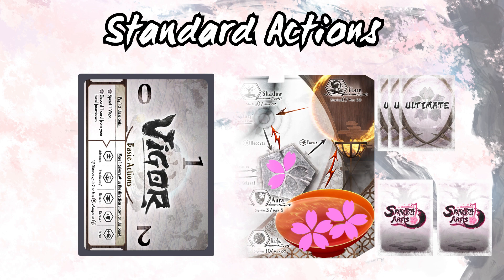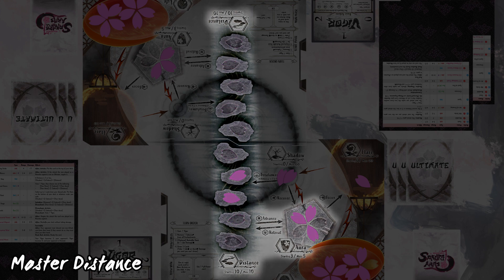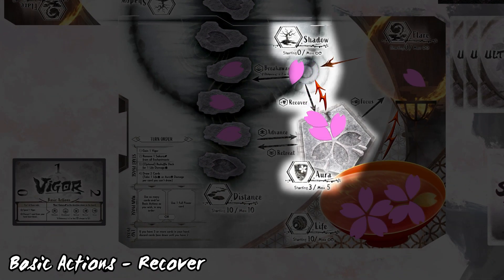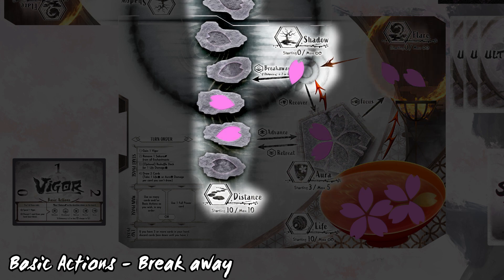Note that some cards in your discard pile will be either face up or face down. Here are the basic actions you can take. When you advance, move one sakura from distance to your aura — you get closer to your opponent by making the number of sakura in distance smaller. You may not do this when you're at master distance, which by default is when there are two or less sakura on the board. To retreat, move a sakura from your aura to distance. If you use recover, move one sakura from shadow to your aura, which will help you defend from attacks. When you focus, move one sakura from your aura to your flare, allowing you to gain more flare to pay for ultimate attacks. To break away, move one sakura from shadow to distance — this can only be done when you're at master distance.